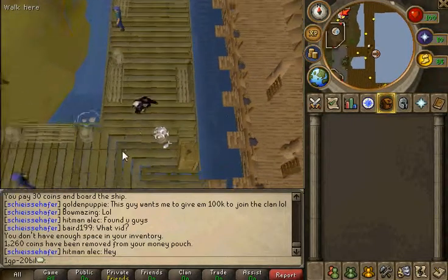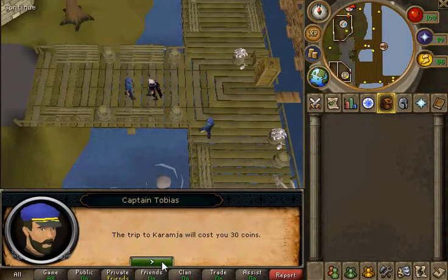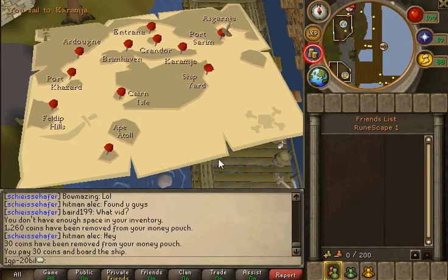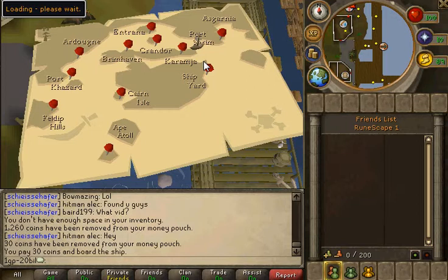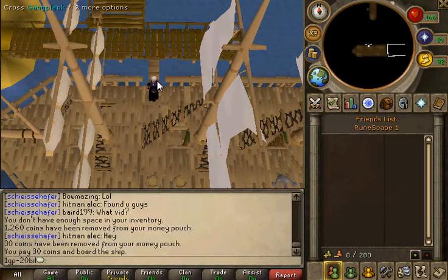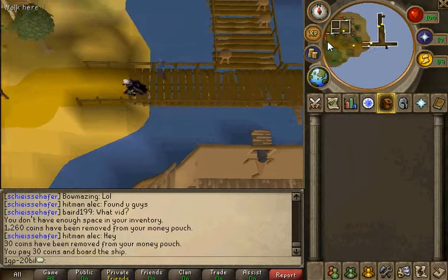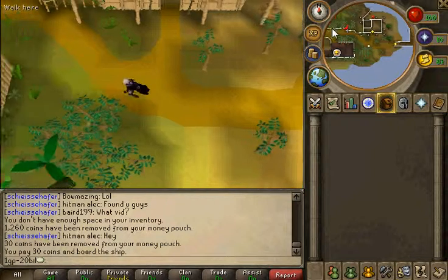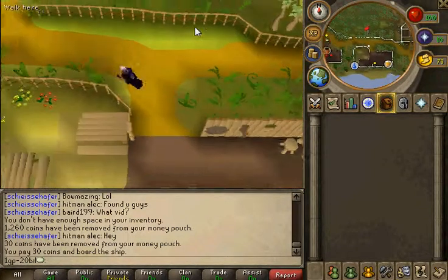You want to go here and pay the fare on Captain Tobias. He's going to take you to Karamja. Then you get off the boat and come here. Keep in mind you're only spending 60gp there and back. You're going to run here and click on the trees to collect the bananas.